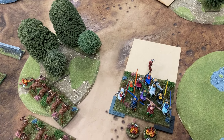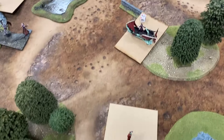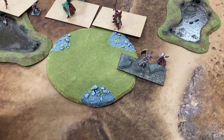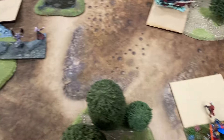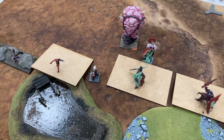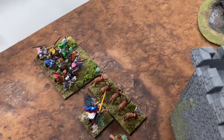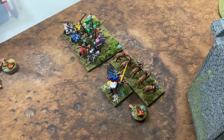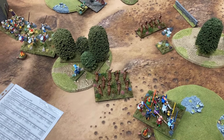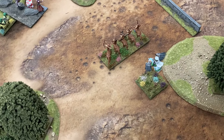Twilight Kin went first, moved up with multiple heals. A caster cast over here, did a couple of wounds and weakened a unit. A spell came over here but didn't do anything, and shooting put three wounds on one unit. Moving on to Green Lady turn one: they cast heal but the unit is still holding a wound. Some units came forward and put three shots into the skiffs — seven shots, three wounds, which is pretty good. Others moved forward and put a wound on the mutants.